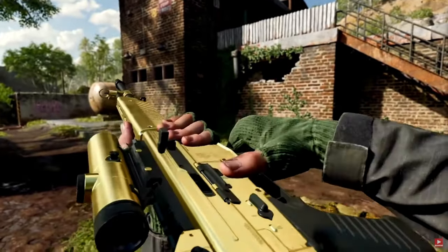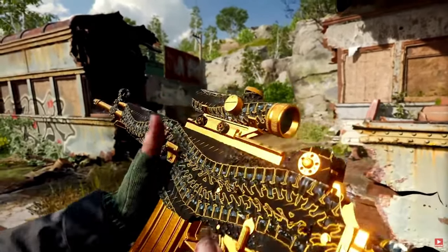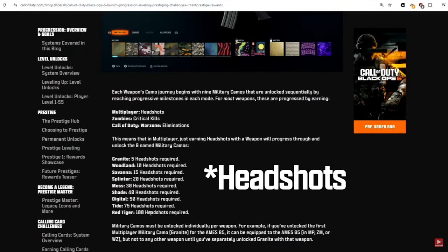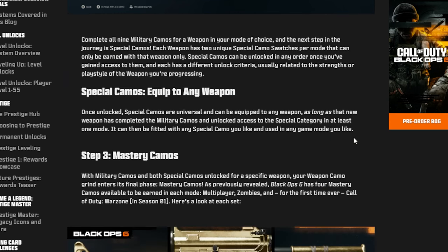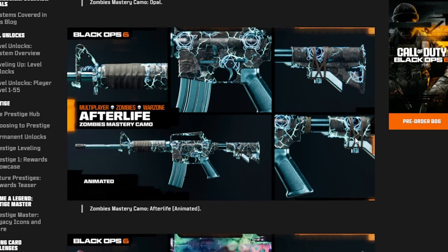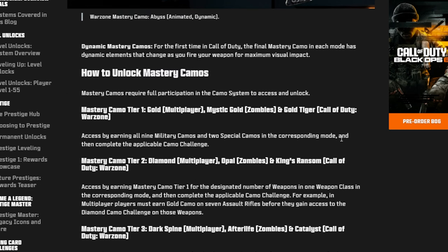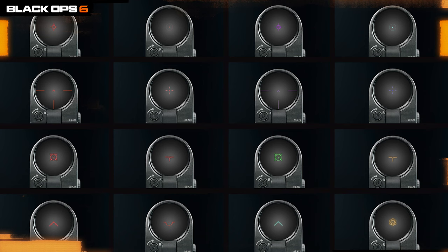Camo grinding is finally back and it's bigger than ever. The journey to mastery camos like Dark Matter in multiplayer, Nebula in Zombies, and the Abyss camo in Warzone is both challenging and rewarding. You'll first go through military camos — which are all headshots, finally back to basics, not ridiculous challenges like getting 15 kills while your enemy is flying through the air. After those military camos, you get special camos, and then finally the mastery camos. We can also finally customize reticles by completing challenges across different game modes — whether in Zombies, Warzone, or Multiplayer.